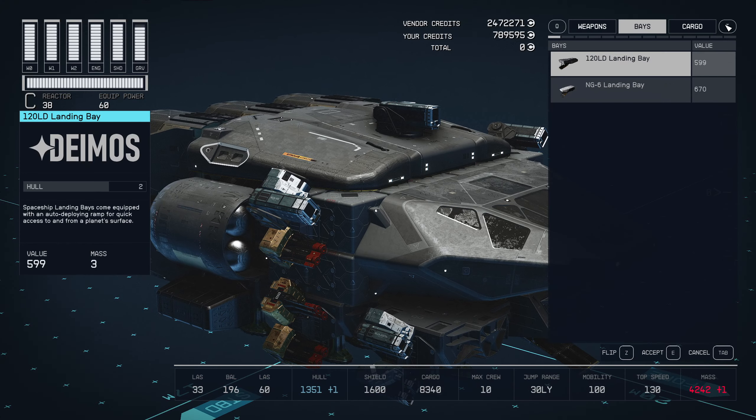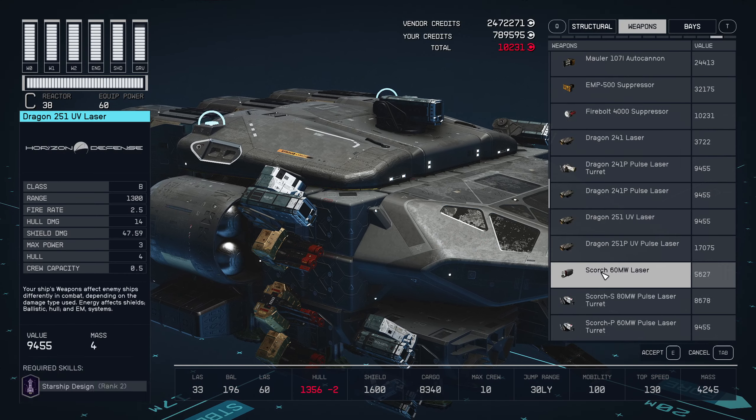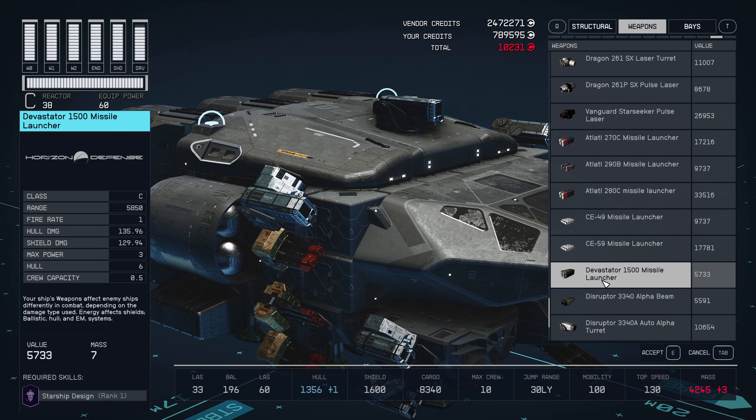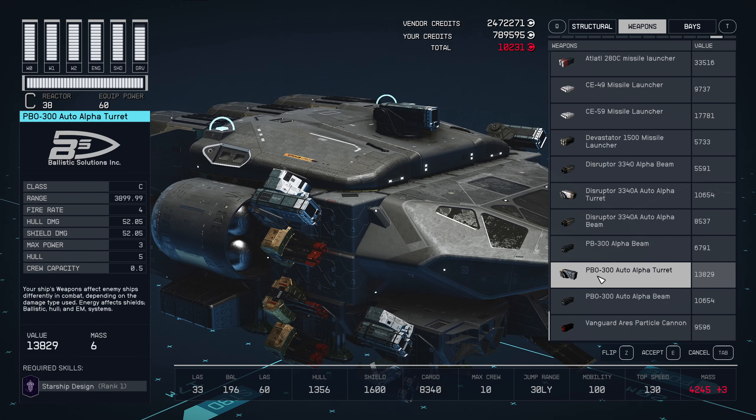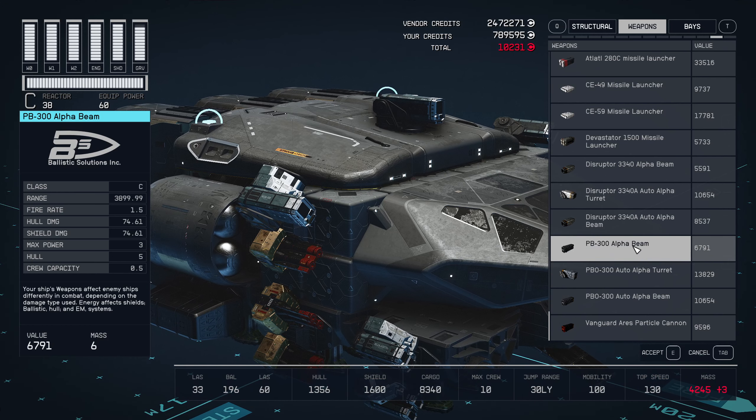Now if we look at our weapons, let's scroll down on the bottom here. Let's say these PBO-300 auto-alpha turrets, or the alpha beams — these are particle beam weapons. You see they have the same number of damage for hull damage and shield damage.